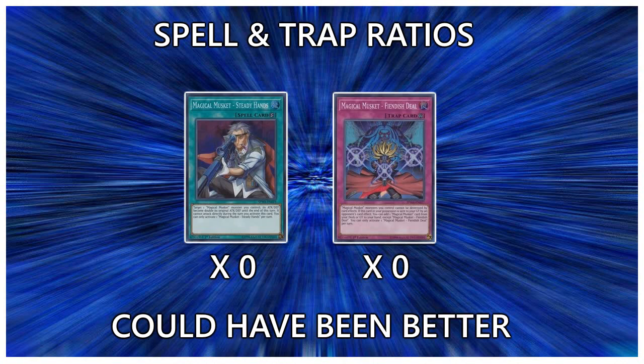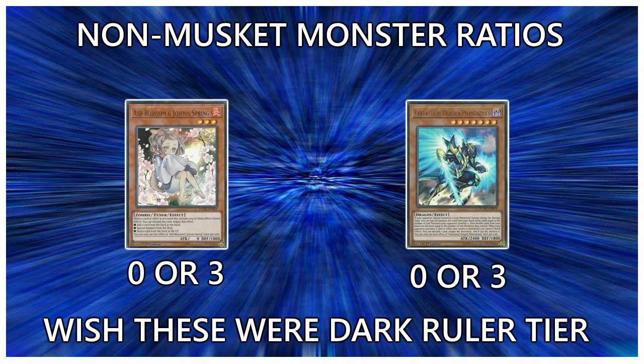Now let's talk hand traps. Hand traps are okay to use in Muskets, it's just that they aren't spells and traps, so you can't gain advantage off of them if you draw into them. Most of them are focused around the Double or Nothing OTK strategy. You can play 0 or 3 Ash Blossoms — it's a good staple card. And if you're playing the Utopia Double variant, you play 3 Phantasms. These cards are strong especially in that build, but they're not so good in the control build.